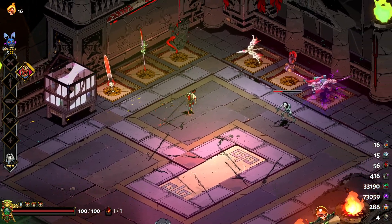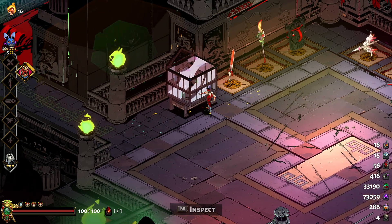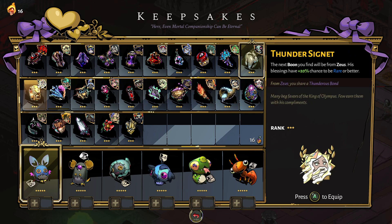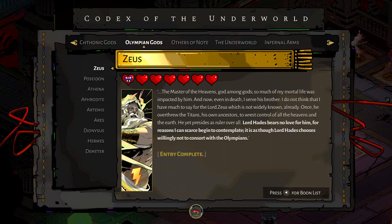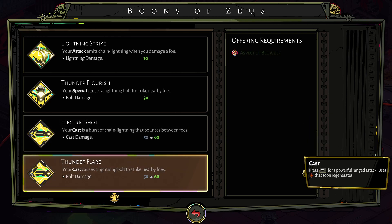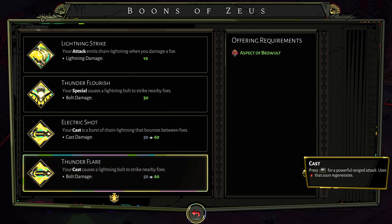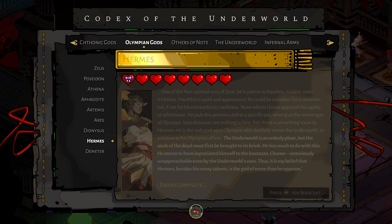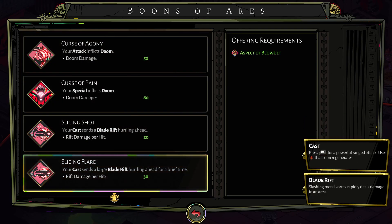So this is basically a cast-oriented aspect, which means you can run a bunch of different builds with it. Something else I should mention is that because the cast becomes different - it's not the normal cast - so electric shock, which normally sends out a projectile that bounces between foes, becomes a little explosion around you on Beowulf. That's pretty much the same for every cast, except for Ares, because Ares has to be different.